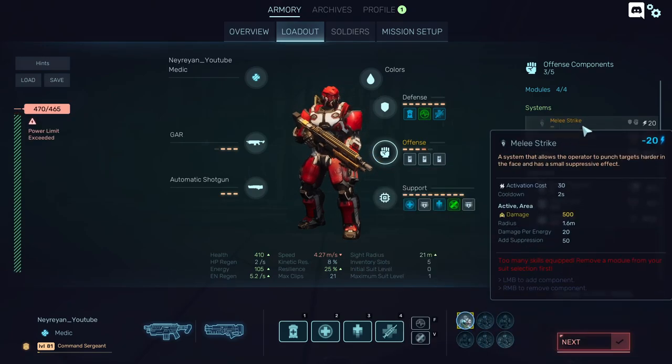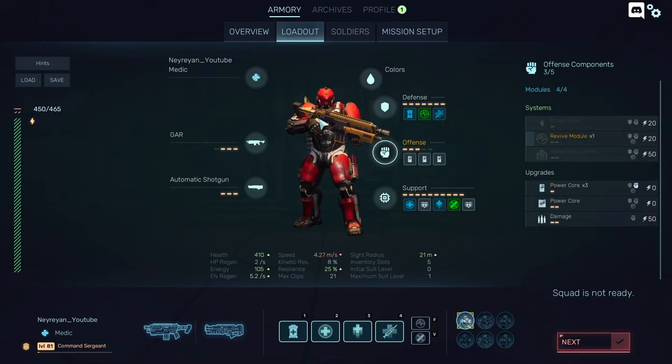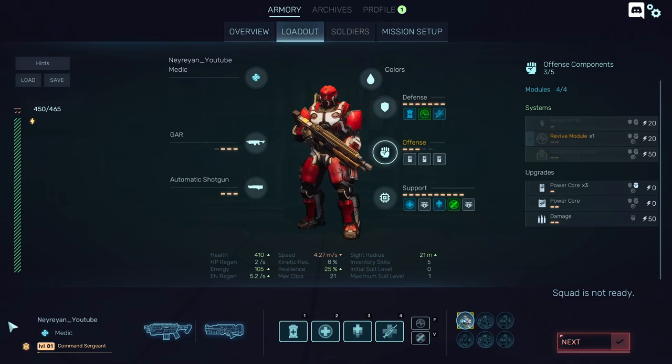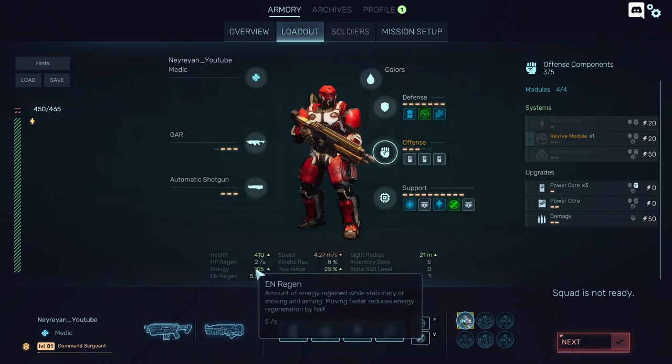I still need to unlock a lot of things that aren't visible here. People usually play with three builds for each class, but you probably need 100 to 200 hours to unlock everything. Until then, have a lot of fun with the game, and I hope we get more fixes soon. Bye.